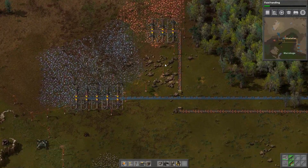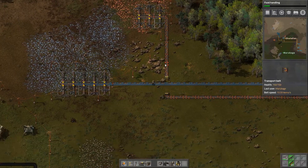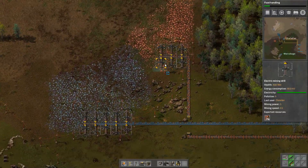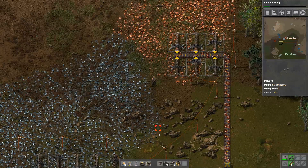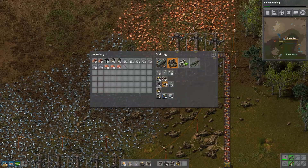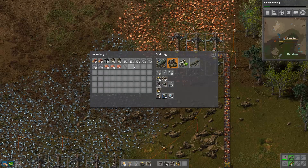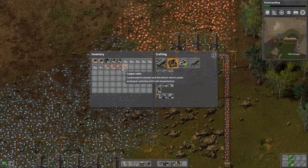We will need the ammo eventually, but not right now. I need to cut some more trees, but it's fine. I might actually add another mining drill for the copper.